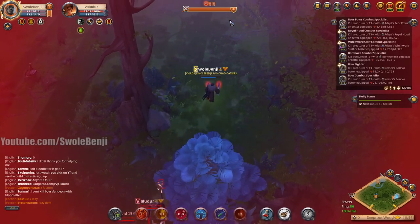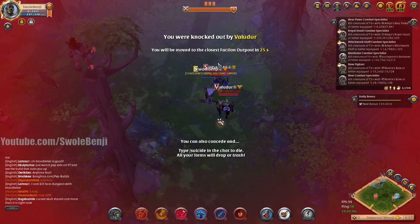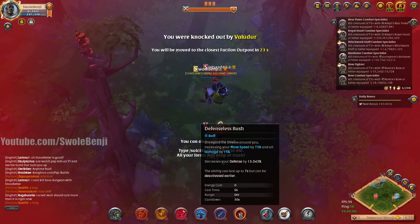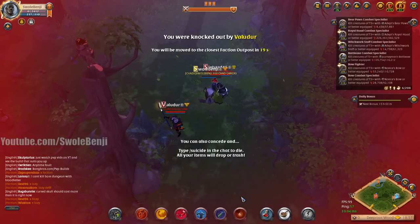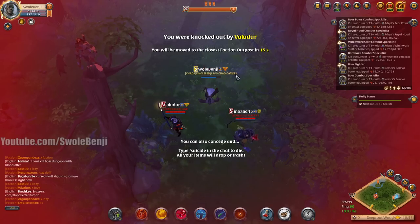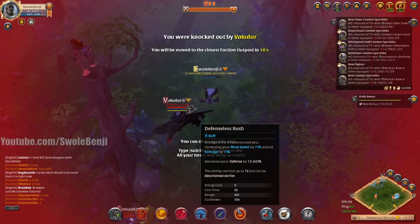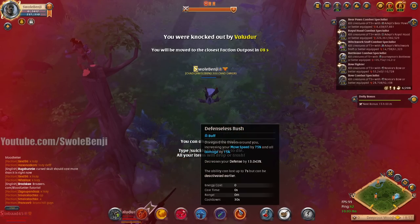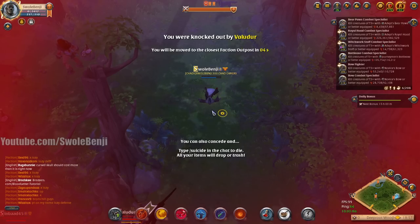I'm getting chased — I panicked and kept pressing the boots button and canceled my own ability. I could have jumped into the wisp if I hadn't spam-pressed F and canceled the boots. It's so dumb that you can cancel the boots — why would you ever want to deactivate them early? Remove that from the game.